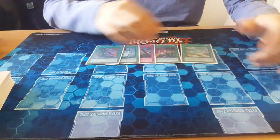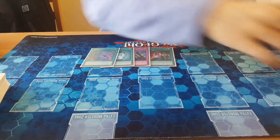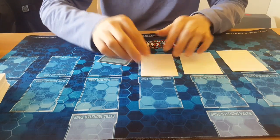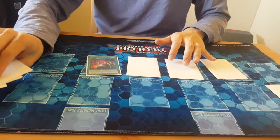So with this hand, what you do first is you set your diagram, you set the other non-Demise cards, and then you activate Demise and draw three. And that's it guys.